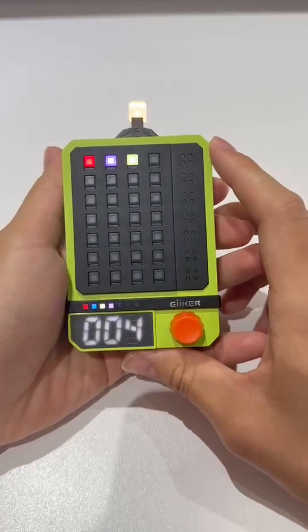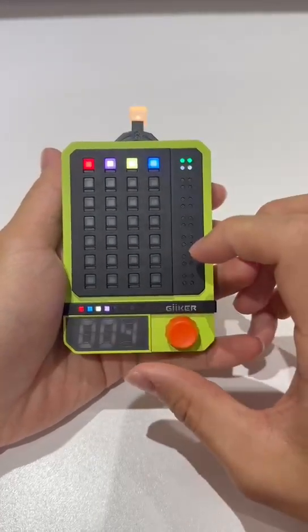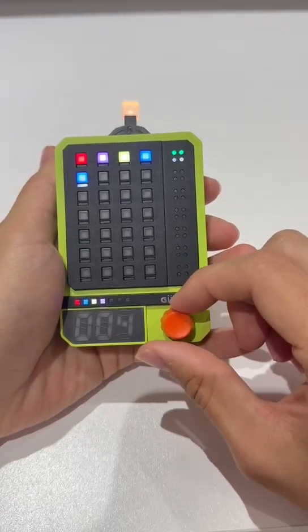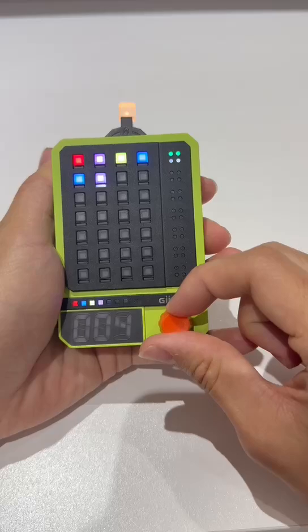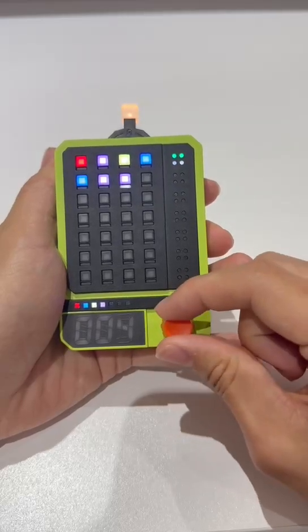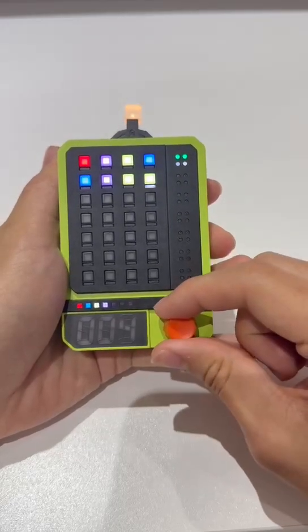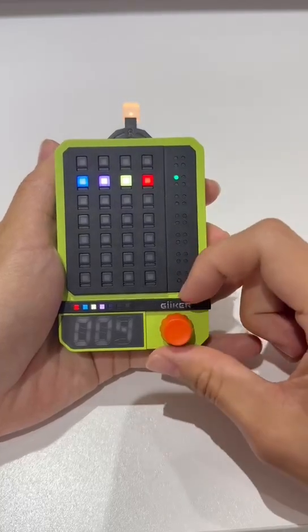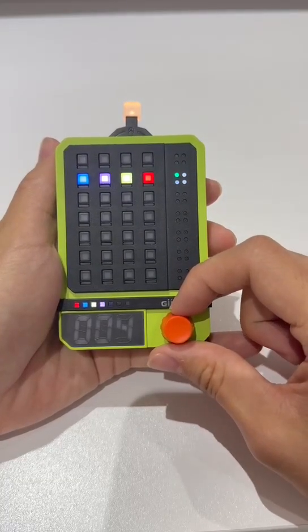The goal of this game is to find the right color combination. Currently we know that there are two correct and two that are not correct. Let's try out these two combinations and then try out red, and then we can use the process of elimination to find out which colors are right and which ones are not.